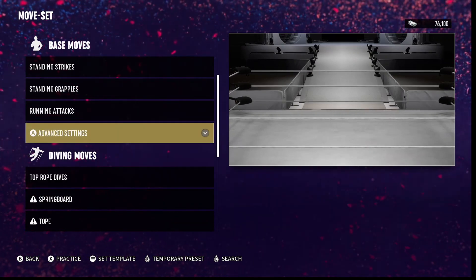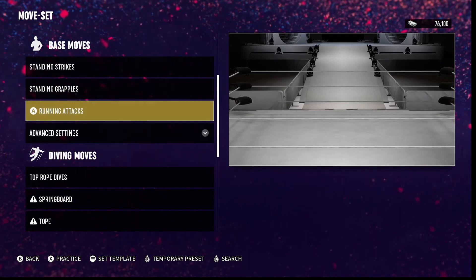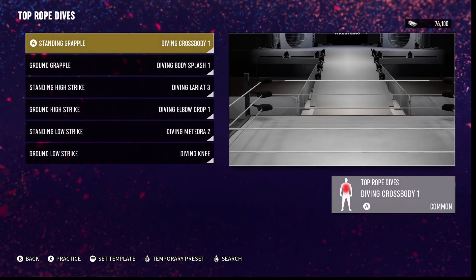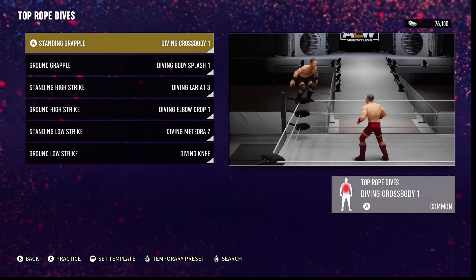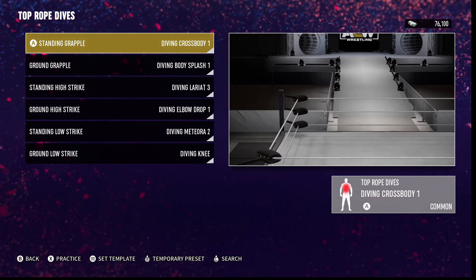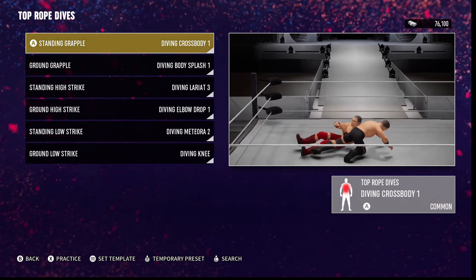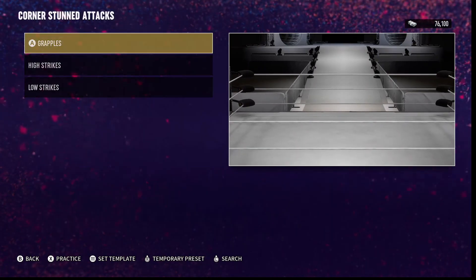I'm not really going to go into the advanced settings — there's a bunch in there. This is basically your submission moves, meaning you can put anything in there. Top rope dives — again, trying to keep it as realistic as I could for someone like Hogan. I don't really see Hogan doing a diving cross body or diving body splash. Maybe if this was like the 80s and he was in NJPW.